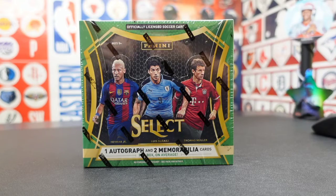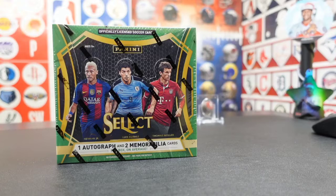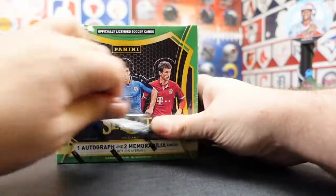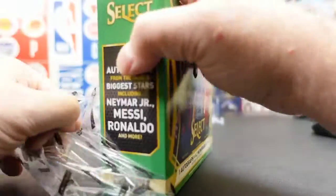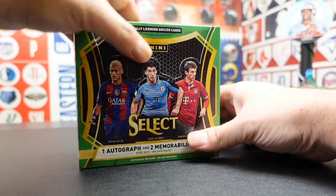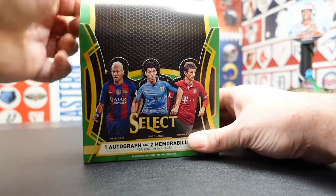Let's pop this open. We did pretty well with some soccer on this channel recently, maybe two and a half, three months ago. We ended up with a nice Ansu Fati auto — it wasn't a rookie, but a good autograph — and a bunch of Pedri stuff as well.